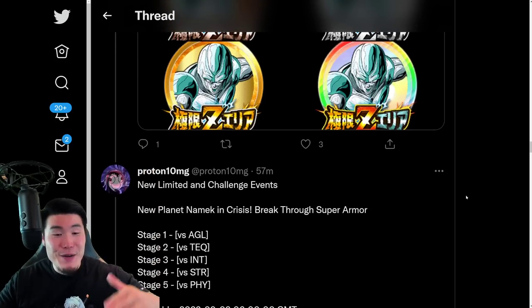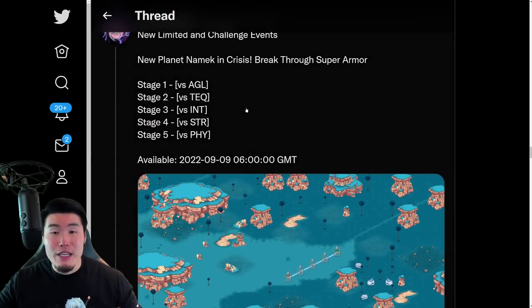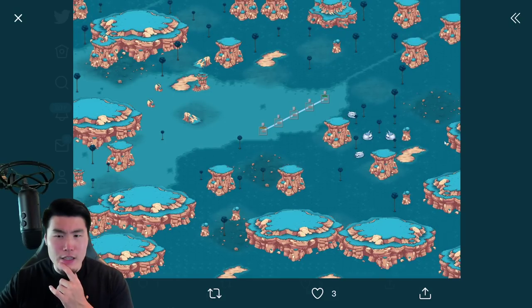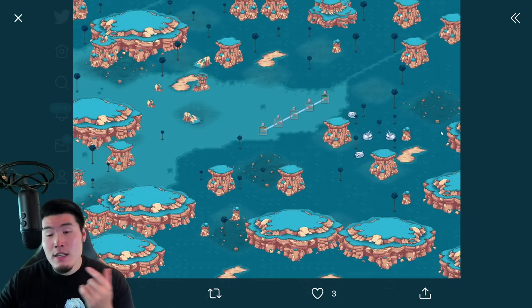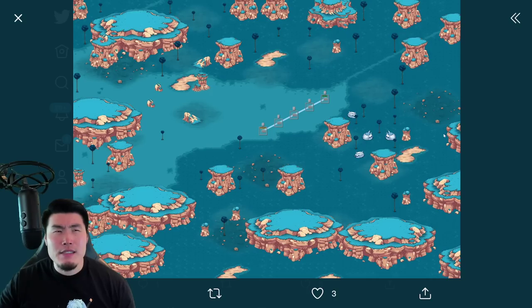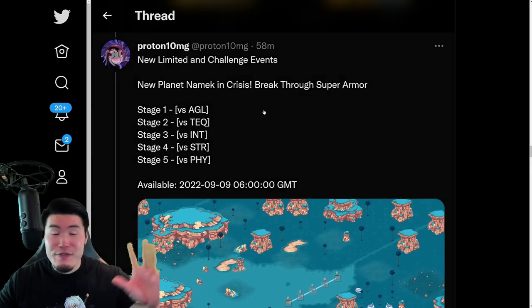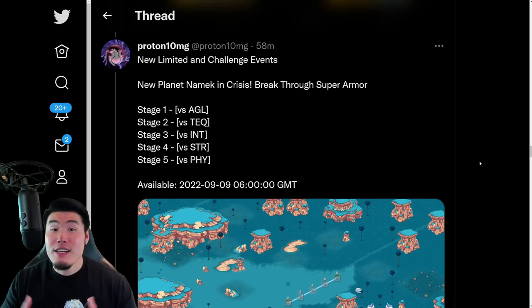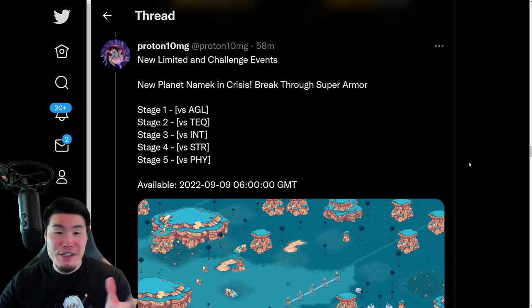Moving on, we have the new Planet Namek in Crisis 'Breaking Through Super Armor' stage. This is where you fight a bunch of — I think they're Cyclopean Guards or something like that. Either way, we're fighting a bunch of soldiers, and there are five different stages for each type. I think you get rewards based on how many soldiers you can take down. It sounds interesting.